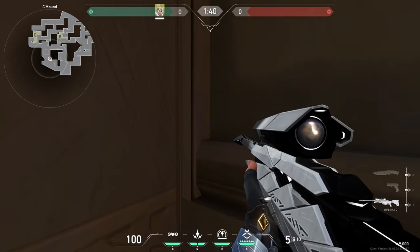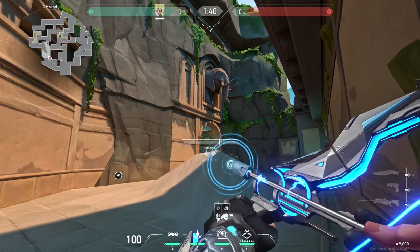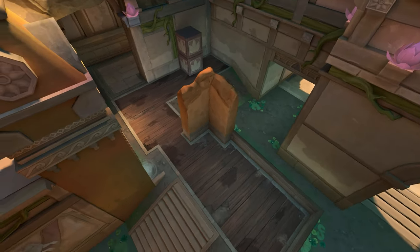Go to this corner, then line up with this shadow and this spot, and do full charge with 2 bounces. This arrow shows most of C-sight.